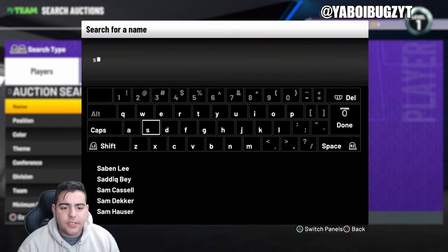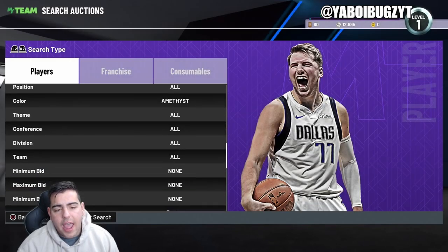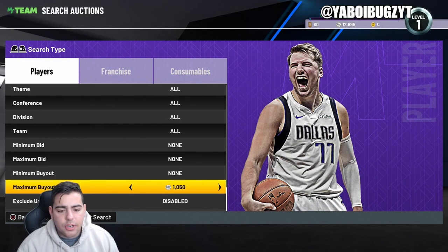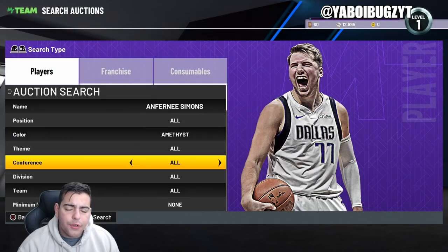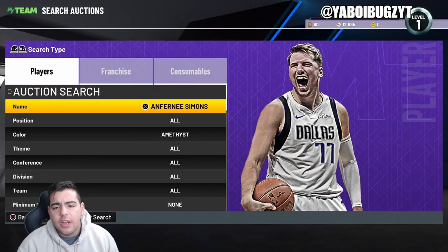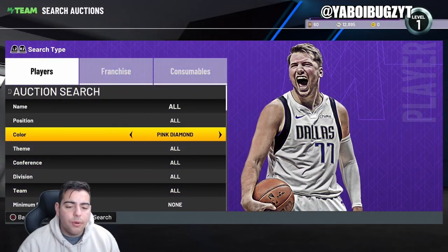I told you to invest in Simmons — he was a good snipe at 800 MT. If you sell him for 1,100, that's about 200 MT profit, a 20% return. That's still not bad. But there was one filter I told you guys to work on all day, and it's the best filter in the game.